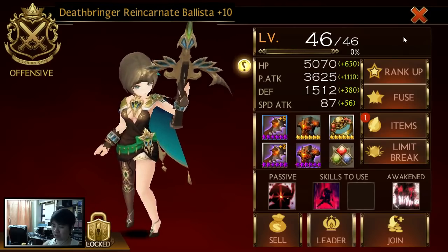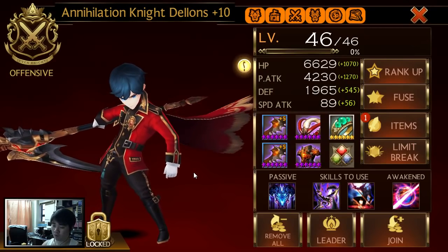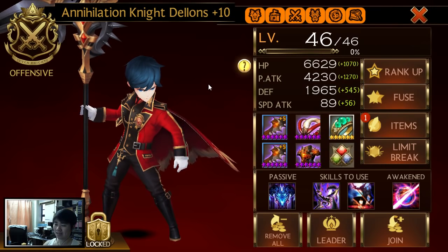Last but not least, the jewels for my Awakened Dialons - this one's pretty cool. I have the Legendary Ace Brilliance plus 5, which is the four-loss drill introduced for a short period of time. It gives basic attack plus 30 percent, so my basic attack hits 30 percent harder. I tried to give the best things for him, and my counter rate for my Ballista is actually higher than my Dialons.